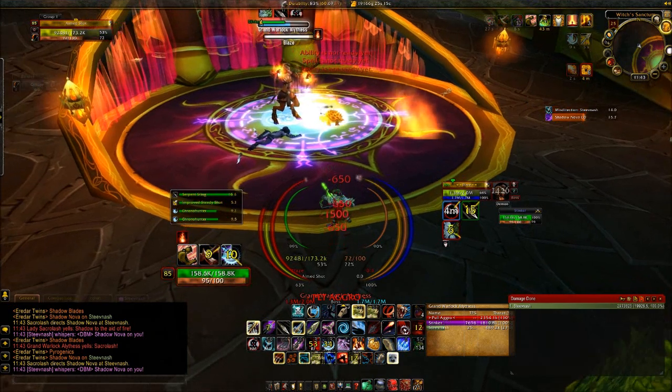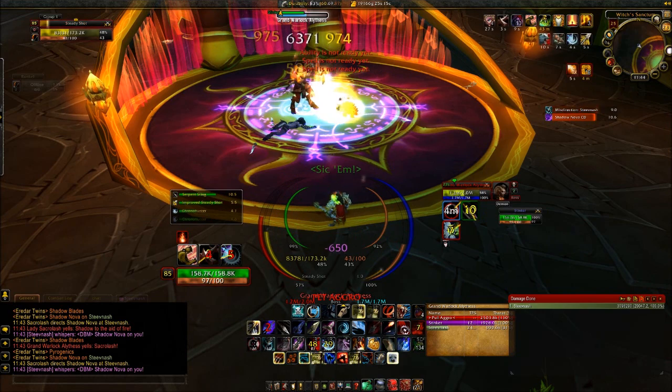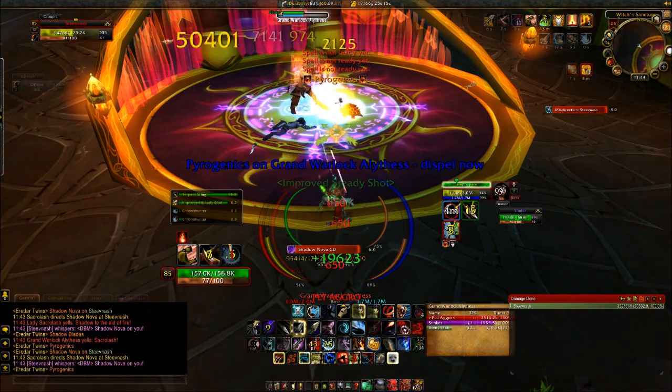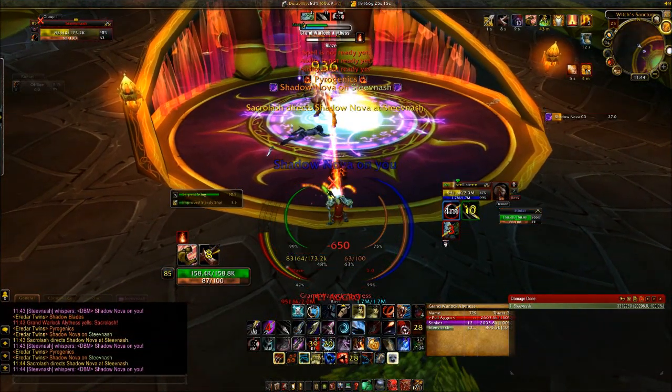You want to use either Intervene or Feign Death on that Shadow Nova, and you might need both, so I would come in here with a pet that can Intervene. I believe later on one of them is on cooldown, so I have to use the other one. So it's just burning the boss at this point.